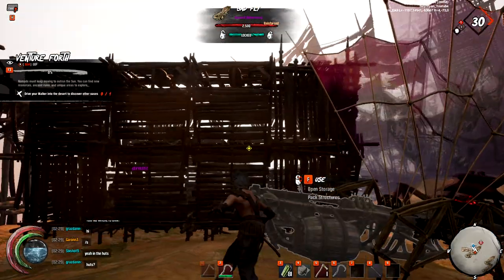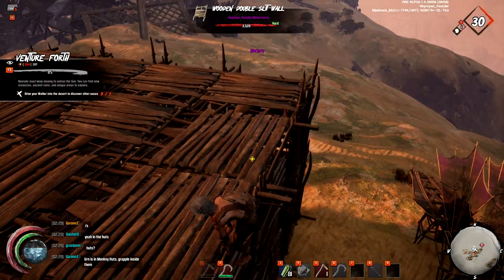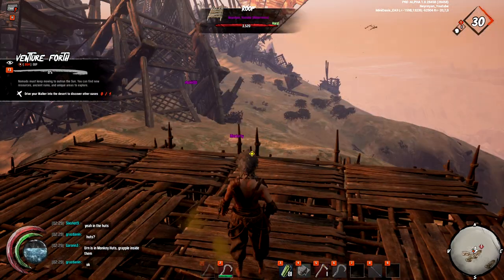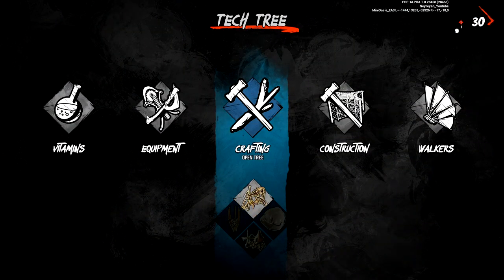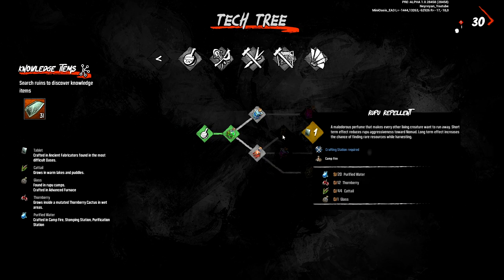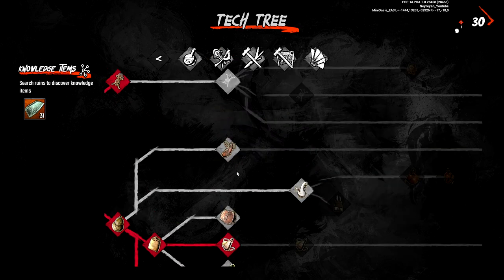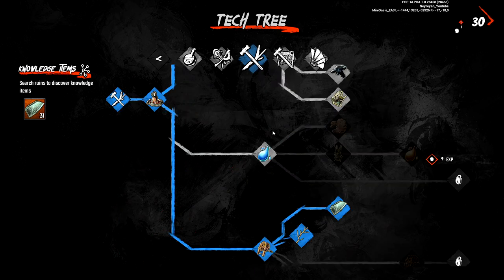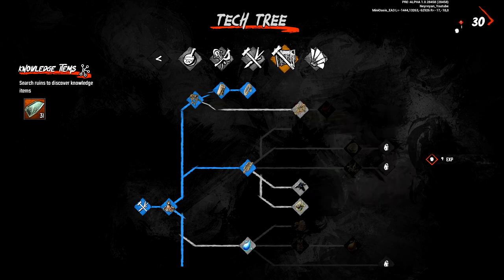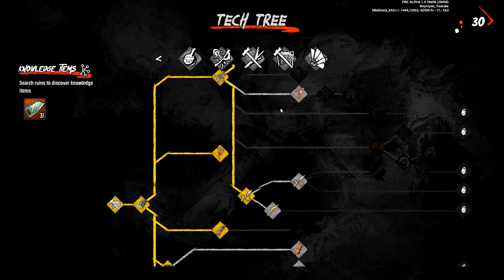Don't start building a big base — it's a huge task and you'll leave the cradle map very fast. Farm all your tools and everything you need. The more fragments you have, the more things you unlock. Unlock everything that uses fragments on the cradle map. When you leave the map, be very well prepared — have at least 10 stacks of the best weapons and best armor in your walker, plus a lot of water.